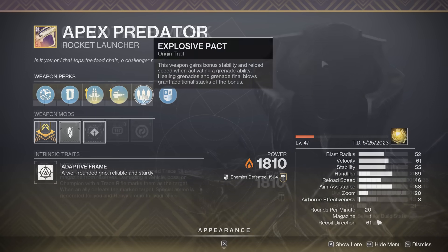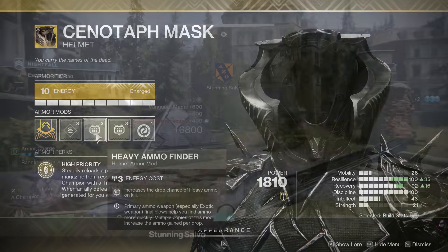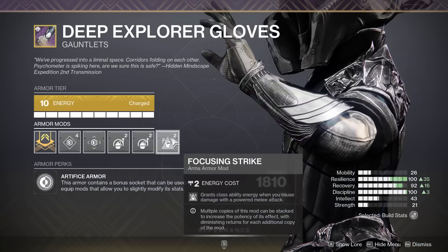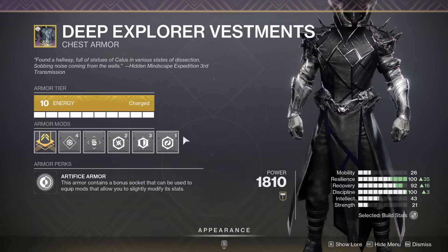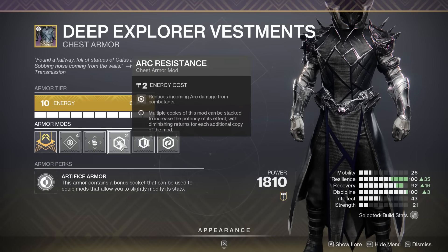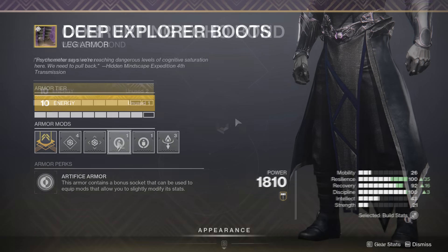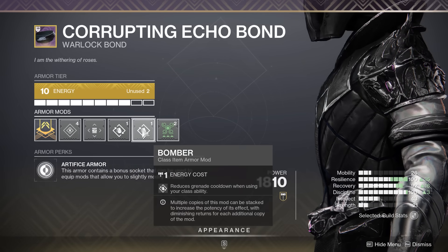Moving on to the armor mods, we have Harmonic Siphon and double Heavy Ammo Finder. Remember, if you're the Cenotaph user, you're not spawning heavy, so you've got to find it normally. For the gauntlets, we have Focusing Strike and double Impact Induction. Then we have Harmonic Resistance, Concussive Dampener, and importantly Arc Resistance. For the boots, we have Solar Scavenger, Better Already, and Recuperation for survivability. And for the bond, we have Powerful Attraction and double Bomber.